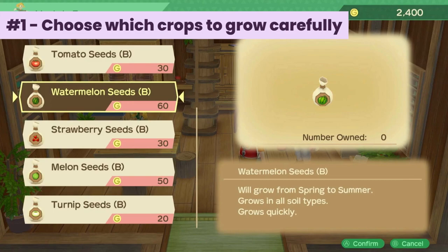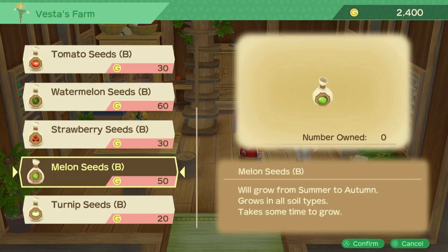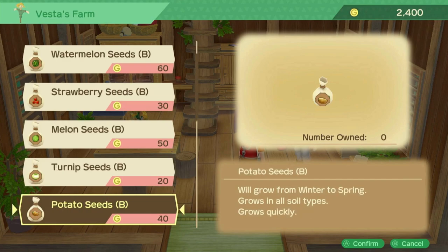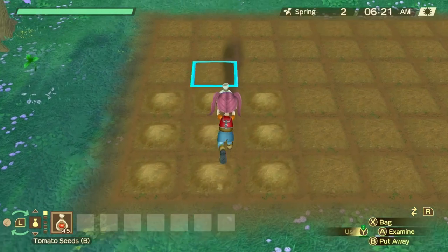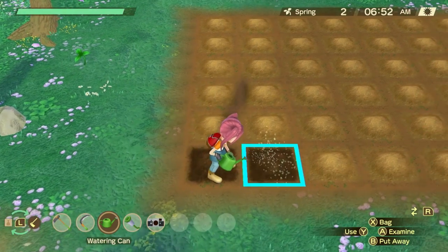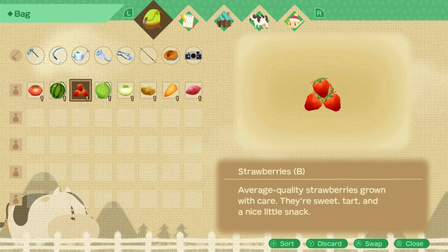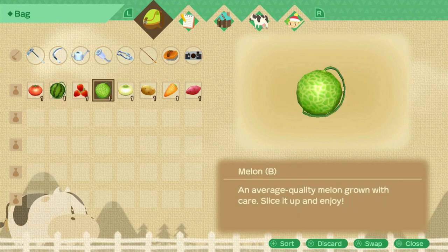Number one: choose which crops to grow carefully. There are only 10 days in a season, and even though most crops grow in multiple seasons, you should be careful to plant them on time during the correct season. Make sure to water them twice a day so they can grow faster. It's good to grow a variety of crops and keep some since you'll need them for requests, recipes, and making hybrid crops.